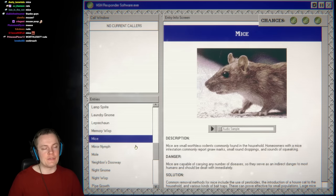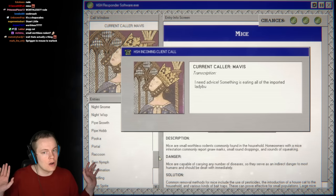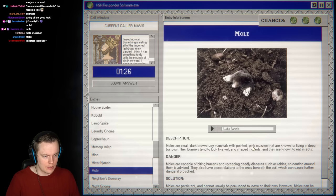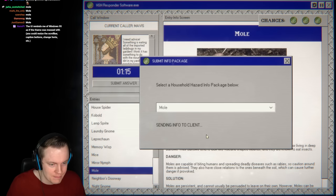That's the fun part about this game — when I first played it, I wanted to check out infinite mode because we barely saw all the entries. Whereas now we're going as far as we can. Next call: something is eating all the imported ladybugs in the garden, with mounds of dirt in the yard. That's a mole or gopher. Moles are small dark brown furry animals known for living in deep burrows that look like volcano-shaped mounds. They're known to eat insects — easy.